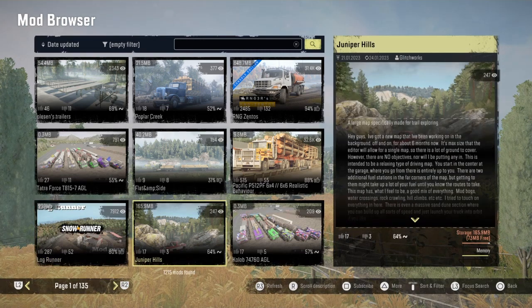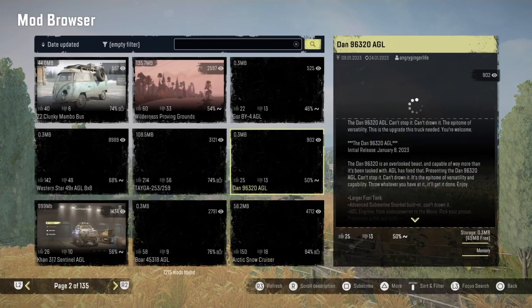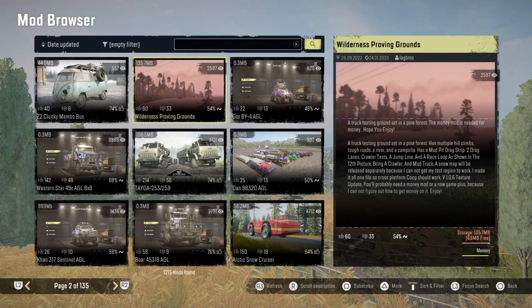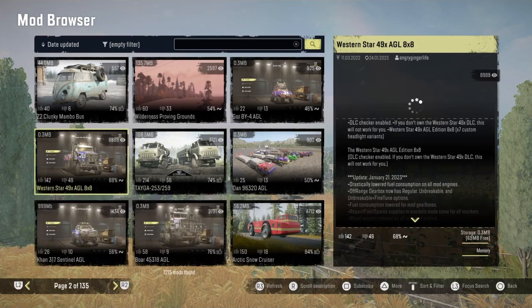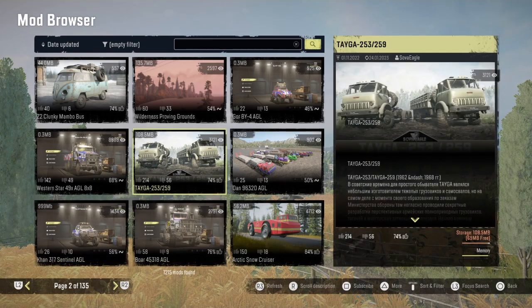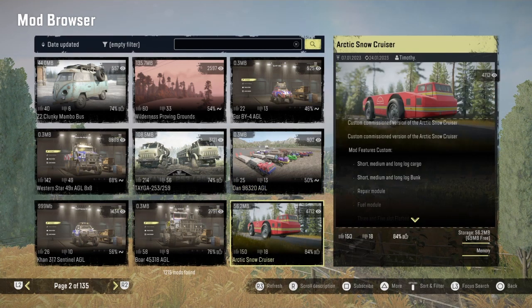Log Runner, Jumper, Jumper Heels, the Clob 74-760 AGLs. We got the Z2 Clunky bus — that may be a new mod, maybe not. Wilderness Proving Grounds got updated. The Gore by 4 AGL got updated. AGL Western Star. And it looks like the AGL Sentinel and the Boar. And then we got the Taiga 253, 259, and the Dan AGLs. And then the Arctic Snow Cruiser.